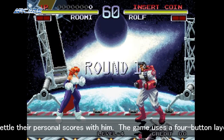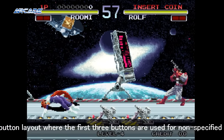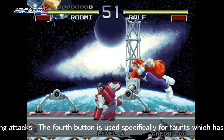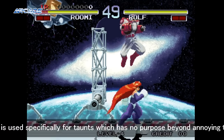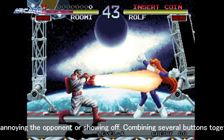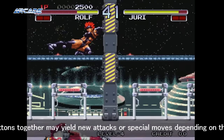The game uses a 4 button layout where the first 3 buttons are used for non-specific strike attacks. The 4th button is used specifically for taunts, which have no real purpose beyond annoying the opponent or showing off. Combining several of the buttons together may yield new attacks or special moves depending on the character.